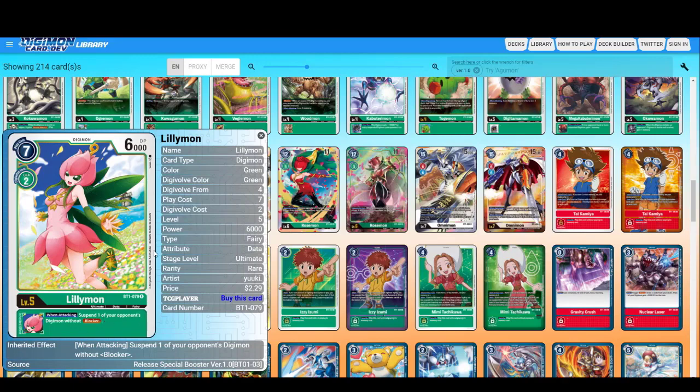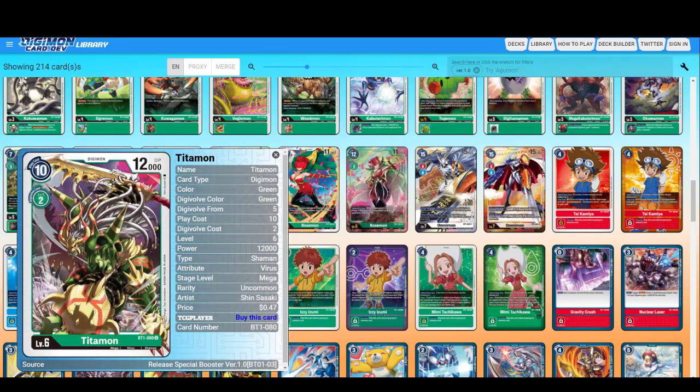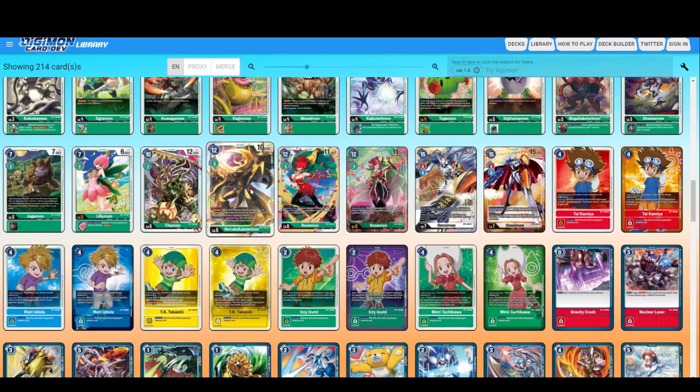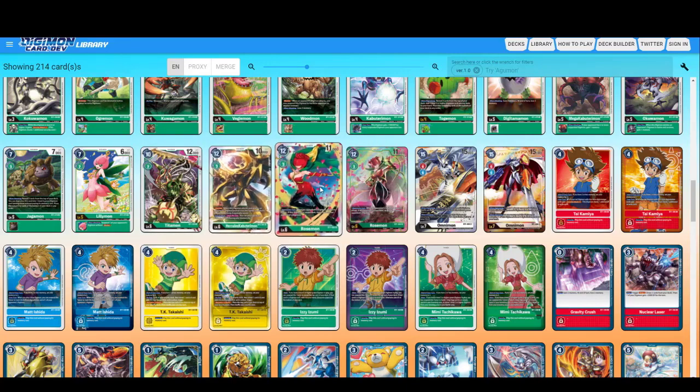When attacking, suspend one of your opponent's Digimon without Blocker. Titanmon — look at this artwork. Hercules Kabuterimon — when this Digimon attacks and deletes, it has Piercing. End of attack, twice per turn, you can unsuspend this Digimon by decreasing your memory by three. Twice per turn, if you have lots of memory, just keep on piercing with 10000 DP — not too shabby.